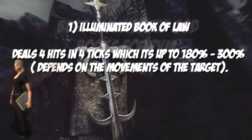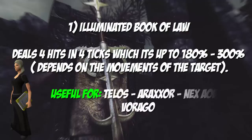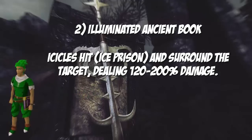Finally, let's talk about the best illuminated god books for your PVM sessions. The first one I recommend is the Illuminated Book of Law, which deals four hits in four ticks and grants between 180 to 300 percent damage overall. That can depend on whether your target is moving or not, making it the best book out there.